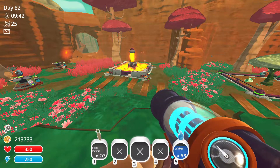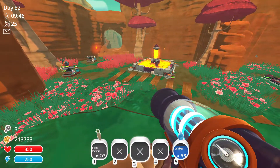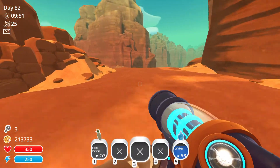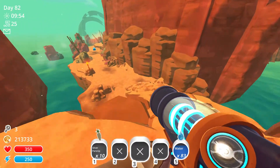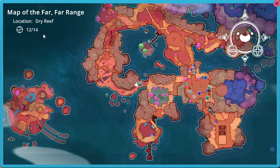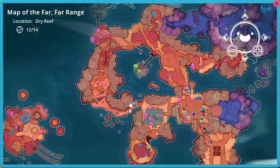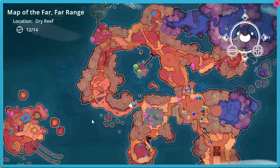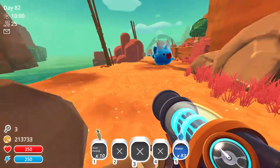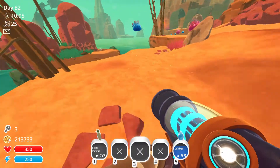Hello and welcome back to Slime Rancher here on Slime Time Ranch. Today is a Friday which means it's party time, so we're going to go out and find the party slime. We're also missing two of the treasure pods on the dry reef — this whole area plus ring island — and I've figured out exactly where they are, so we'll grab those as well.